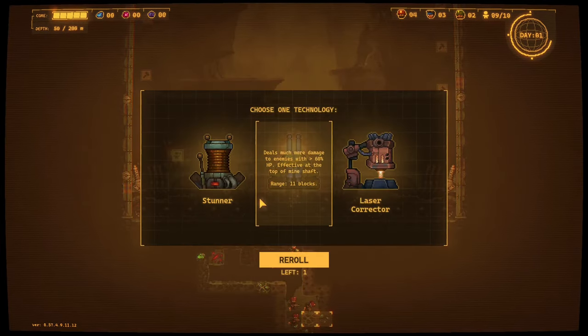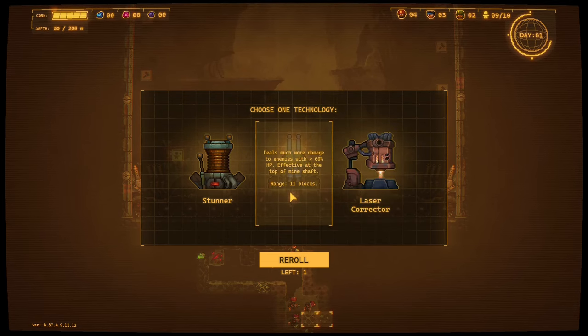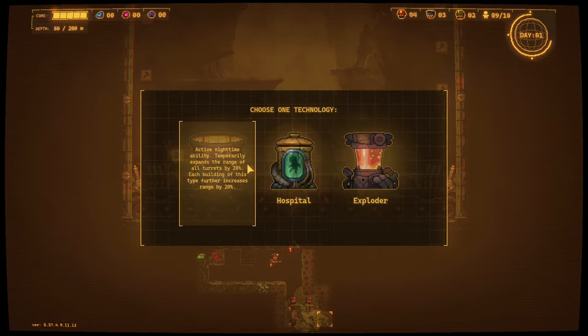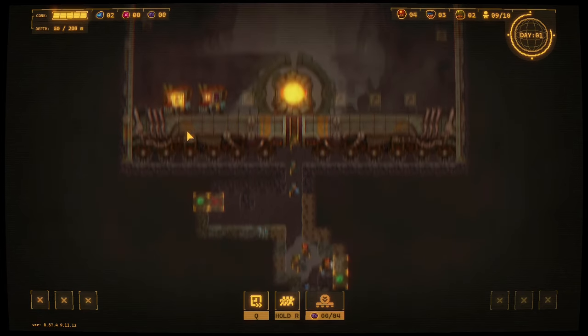Automatic turret - not particularly that useful. I'm kind of tempted to use my reroll. It's useful, just not right now - more defences higher up would be useful. I'm going to use my reroll. Okay well I kind of regret that but never mind, it is what it is. Just keep going this way and then we'll start somebody going this side.